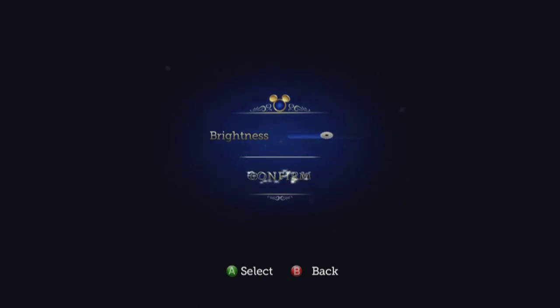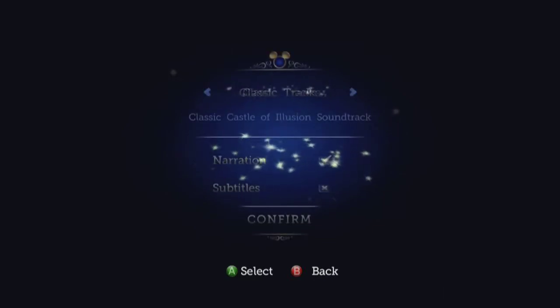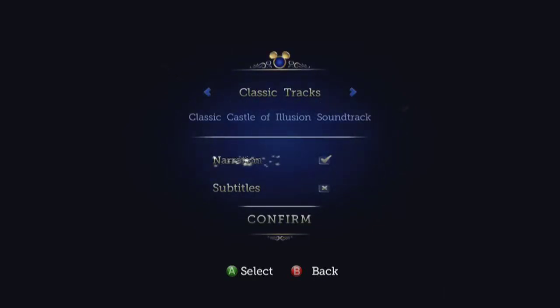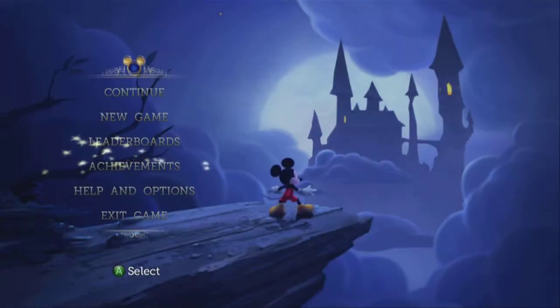Video options: brightness, that's it. Audio options — there is something rather interesting here. You can turn the narration off, you can turn the subtitles on and off, which are both good things. You can also have the standard modern Castle of Illusion soundtrack or the classic tracks from the classic game. Nice little touch there. We're going to go ahead and confirm the classic tracks, so hopefully you'll be able to hear those as we play.